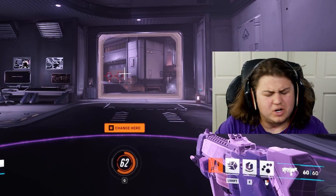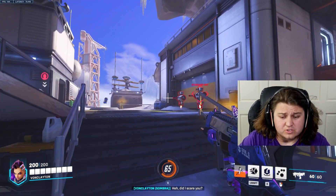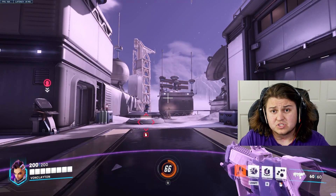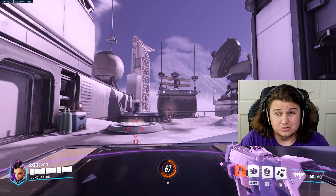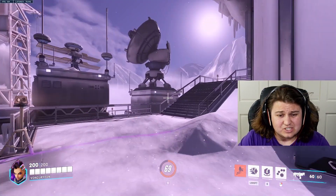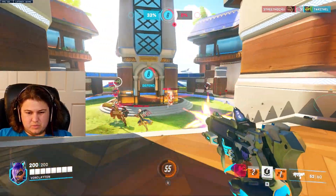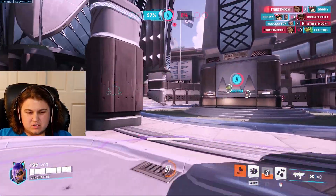Sombra's been reworked in Overwatch Season 7 and I goddamn love it! First of all, the way her stealth works is a little weird — I didn't like it at first. Basically, when she's out of combat, she automatically just goes into stealth, which is kind of annoying because it feels like you lose control over it. Frankly, it kind of makes sense. Sombra's kind of always going to be in stealth so long as she's not in combat, and you can get out of combat relatively quickly.